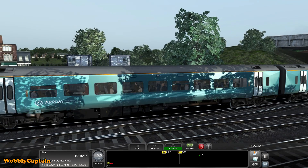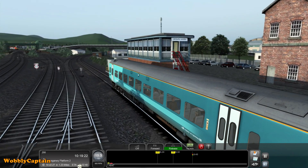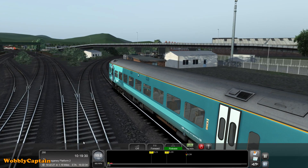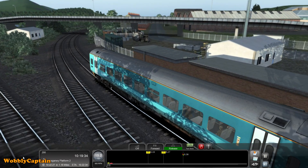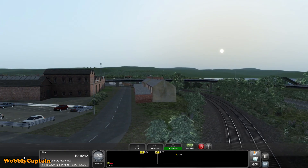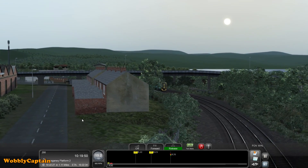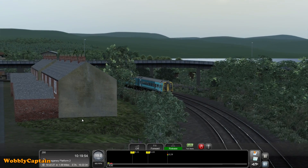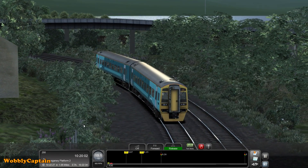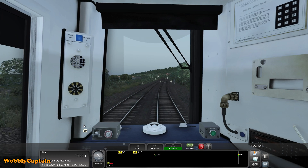To play this today you will need Train Simulator 2018 with the North Wales Coastal add-on, and this item is available in the Steam Workshop. It's a Steam Workshop scenario. To get the North Wales Coastal add-on you've got to rebuy Train Simulator 2018 as an upgrade and you get a few extra add-ons - one of them is the North Wales Coastal add-on. I don't think you can buy it separately yet, which is a shame.